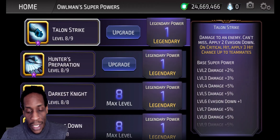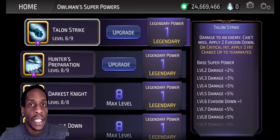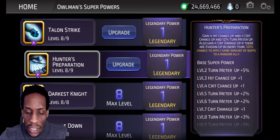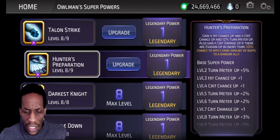Talon Strike: damage to an enemy, can't miss, apply two evasion downs. On critical hit, apply three crit chance ups to teammates — so when he crits, he gives crit chance ups to the team. The applying two evasion downs also helps because it can't miss, making evasion toons easier to take out. Gain four crit chance ups and four hit chance ups, and 12% turn meter up on Hunter's Preparation. Also gain four crit damage ups if there are evasion ups on the enemy team.